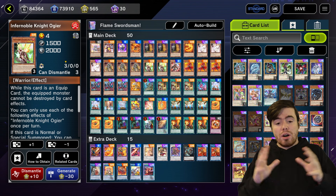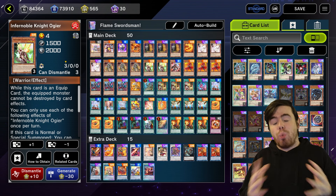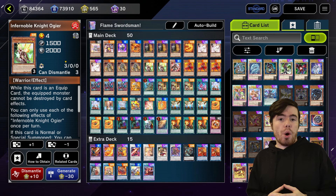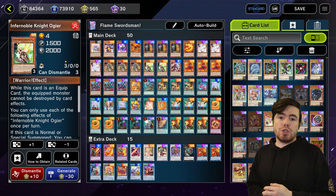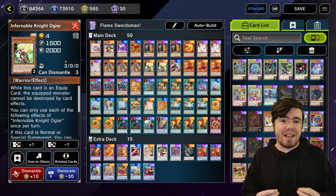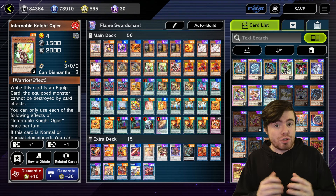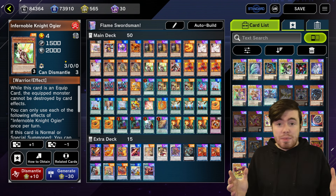Our live stream for this was a ton of fun — we opened up 12,000 gems worth of packs, played some Shining Star cards, and played some Infernoble on stream on Twitch. We're going to continue live streaming on Twitch as well, so if you want to catch these live streams, make sure you're subscribed and following on Twitch. Now let's just get into the combos.